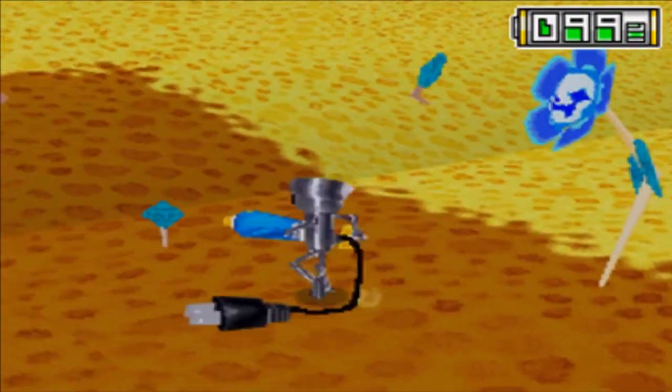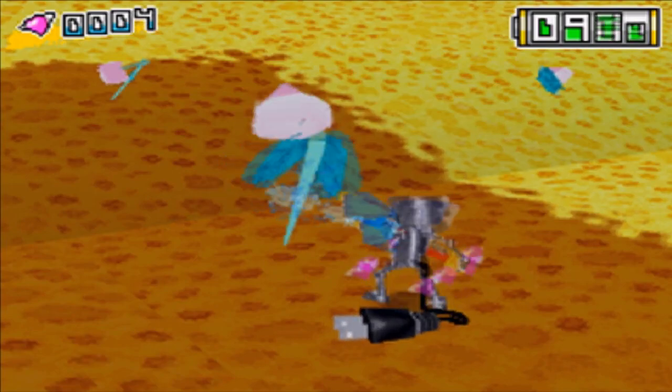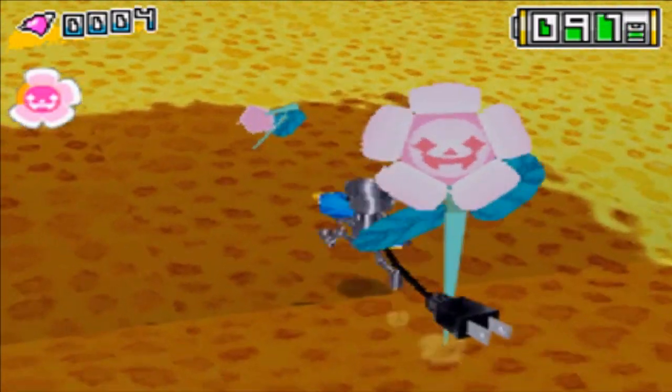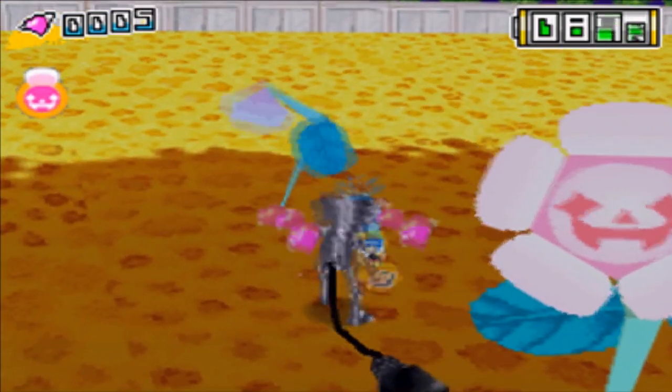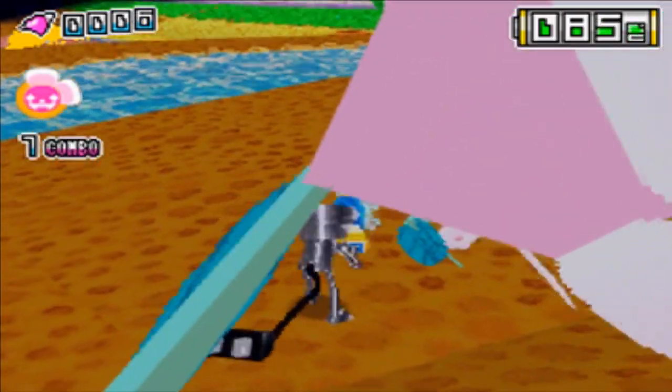Interestingly, this flower bloomed to be blue. Blue ones only appear when they're nearby water. Makes sense, but just an interesting thing. We'll be seeing more colours as we progress and have different elements and things around us.